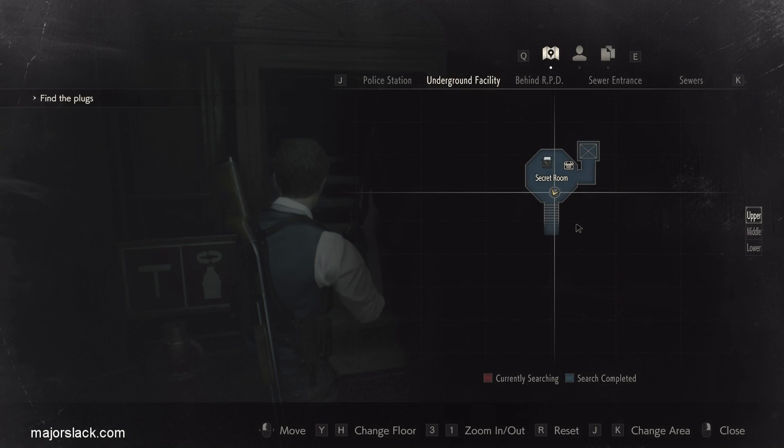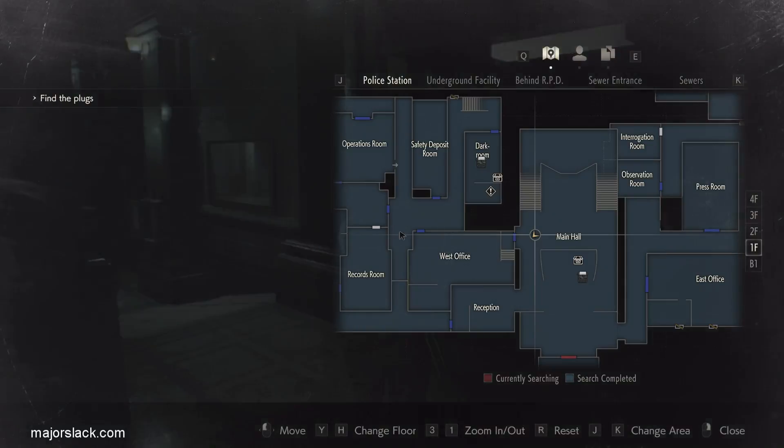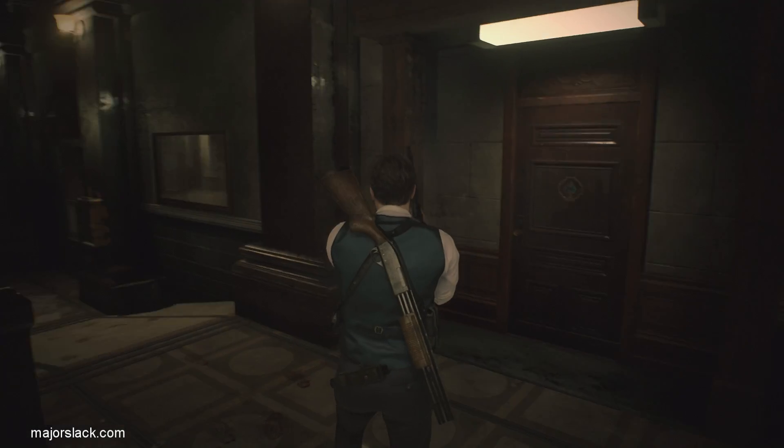Before we go up there, because I didn't kill the lieutenant yet, let's just run past him here. What we want to do is get to the dark room. The west office is pretty clear - there is a licker here but that's pretty much it. The best part about returning to the police station is we don't have the tyrant forever chasing us, so it's going to be a lot easier. We just have to go through the west office, walk carefully past this licker and up to the dark room to develop the film.